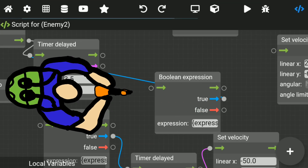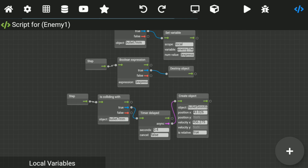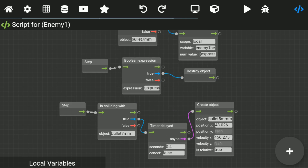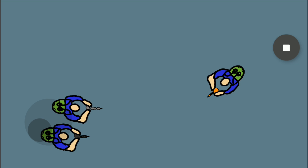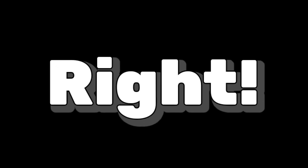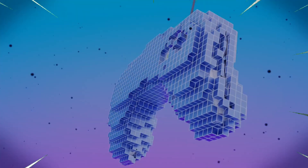In our last dialogue video we made player and enemies and gave them some guns. We also scripted a player so that it can shoot enemies and his teammates as well — but that's not what we want. We want our players to shoot enemies and enemies to shoot players.